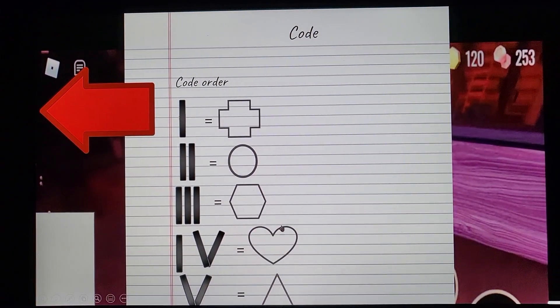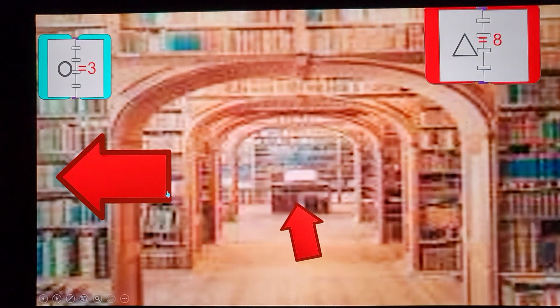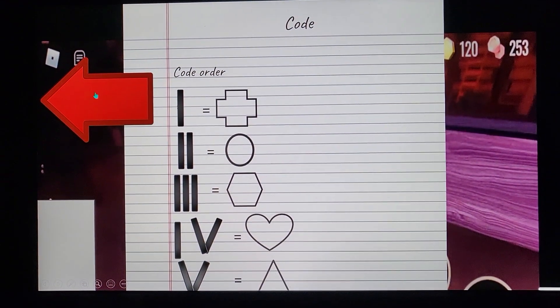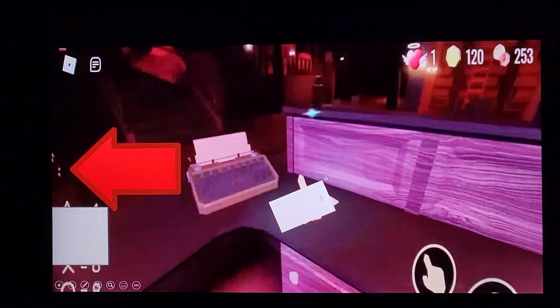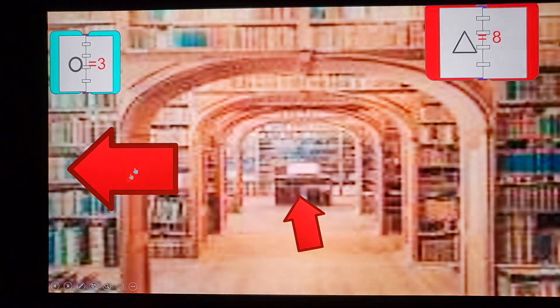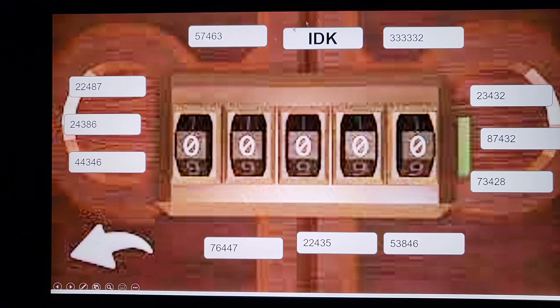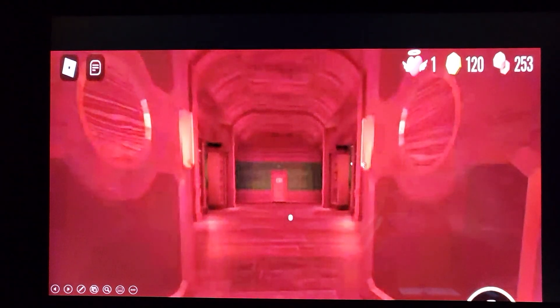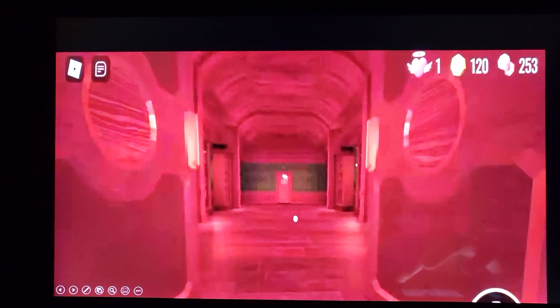The code order. Oh, this is going to take some time, I feel. Got it. Over here we have D's. I got the code now. Oh, there's all these choices. I'm going to go with this one. Yes! Let's go. I did it.